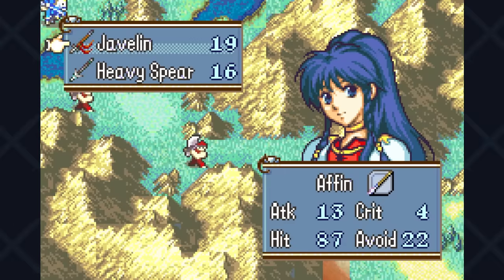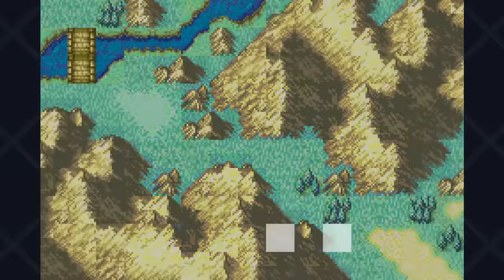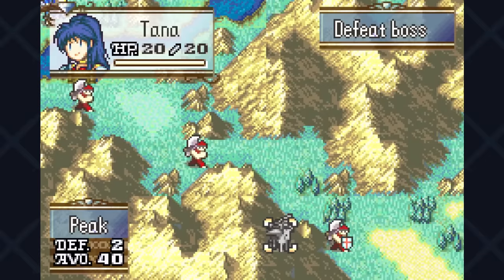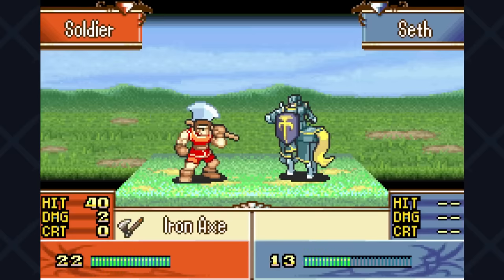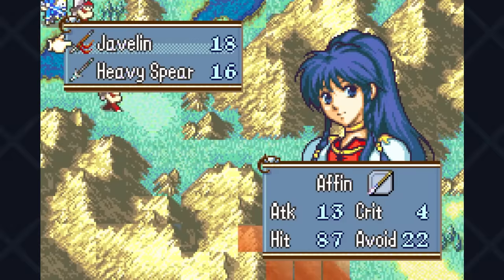Quick note about her starting inventory: I went with Erika's route version, since on Ephraim she gets no equipment and the run would pretty much already be over. And as you can see, due to the weapon triangle disadvantage we're facing, hitting O'Neill would not be an easy task.